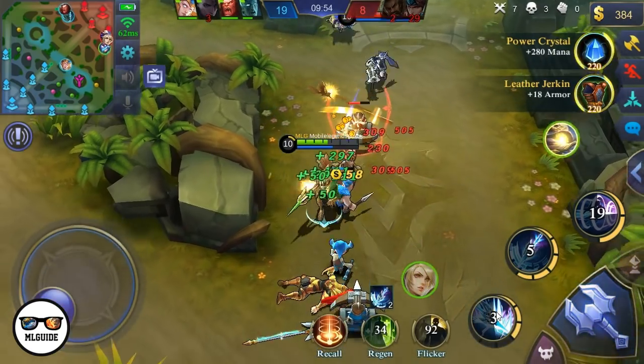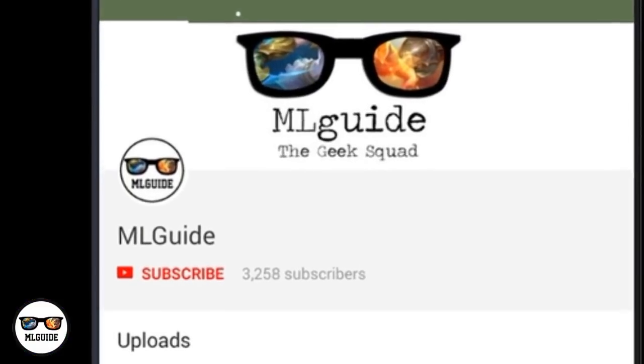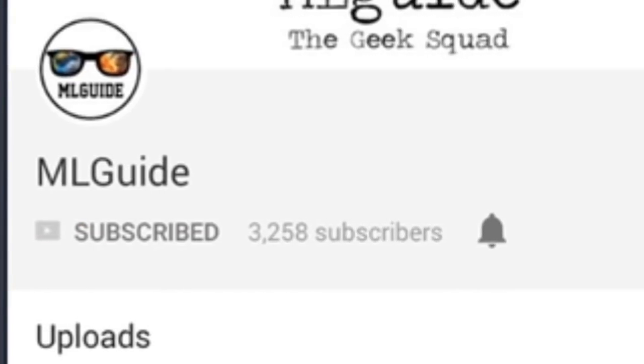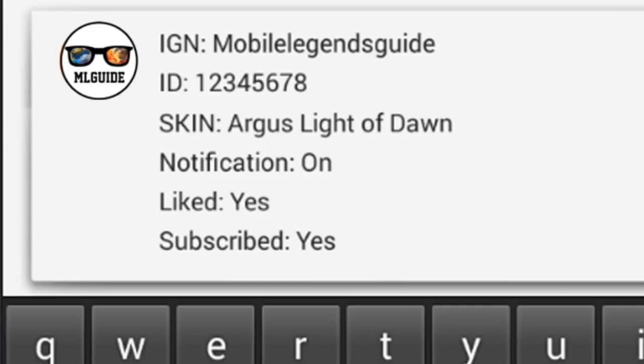Hey guys, just a quick note — you have a chance to win a totally free skin. All you need to do is subscribe to my channel, turn on notifications (the bell icon), like this video, and comment down below your in-game name, ID number, and the skin of your choice that is under 300 diamonds. That's all!